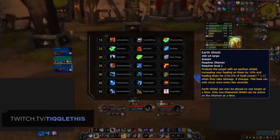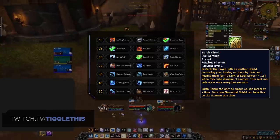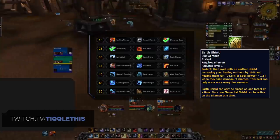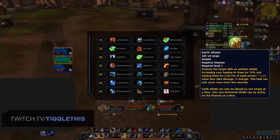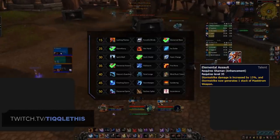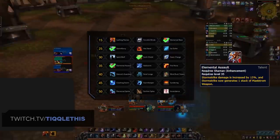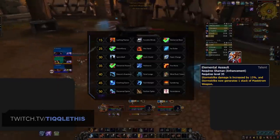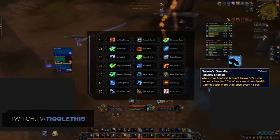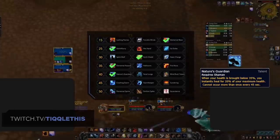On the level 30 row, the best pick is going to be Earth Shield. This is a great option for self-survivability and even for your teammates. Earth Shield does decent initial healing and also increases the healing you do to its target by 10%. Earth Shield is also quite strong with one specific legendary, which we'll touch on more later. On the next row, Elemental Assault is the clear pick. Stormstrike is the large chunk of your overall damage, and this simply buffs its damage further while also making Stormstrike a reliable way to build Maelstrom Weapon stacks, which is a key part of your rotation going into Shadowlands.